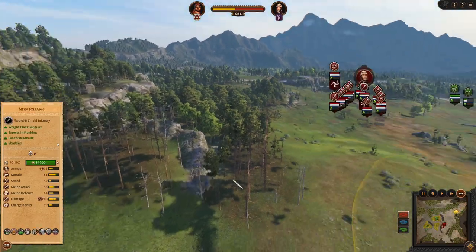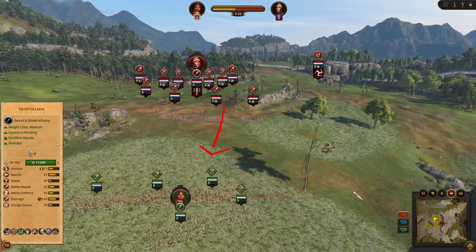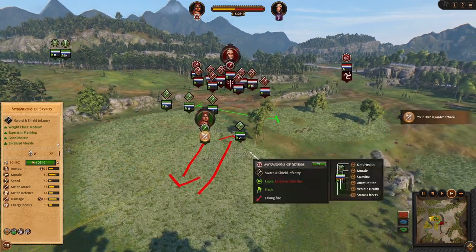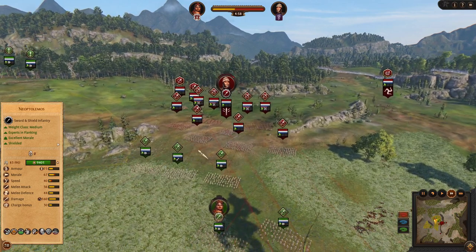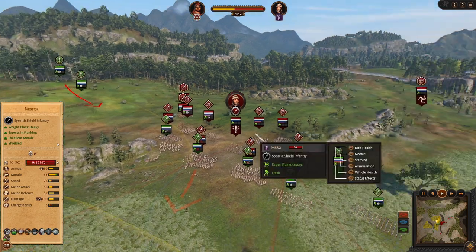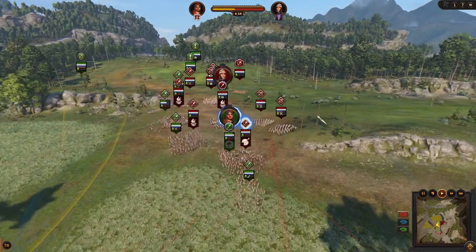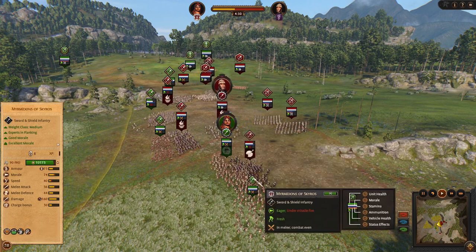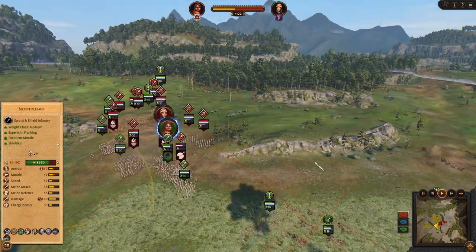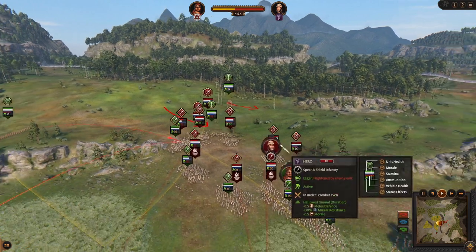Our guys are now hidden and we are able to wait for a while. The enemy decides to sally out and go forward. Since our hero is being attacked we should pull back so they focus our mid-tier frontline instead of our hero. Now it is going to happen — our hidden flankers are going forward, our chariots are going to duel and occupy enemy chariots, and more importantly our hero and our Myrmidons are going to deal with the enemy frontline and hero. Our strike is going to cause nice havoc in enemy ranks.